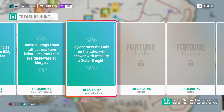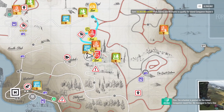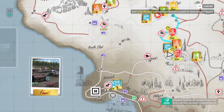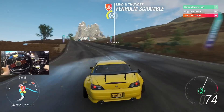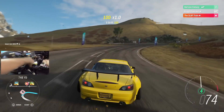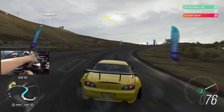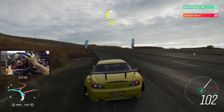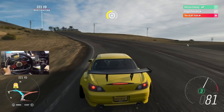Unconfirmed reports of another Fortune Island treasure now confirmed - legend says the lady on the lake will shower you with treasure on a three-star R8. We're not doing that right now. We're arriving at the drift club story mode. It doesn't want to slide too well in this car, and that's okay - that's why we're going to Drift Club 2.0 where we get the drift cars that are actually built for drifting.